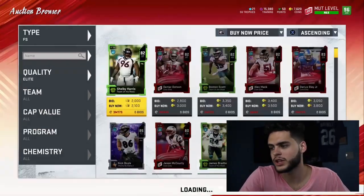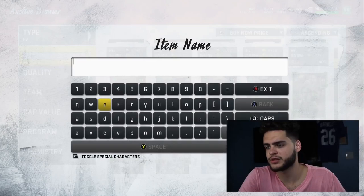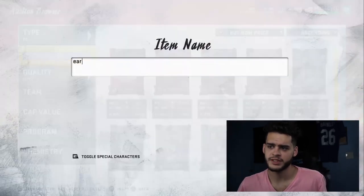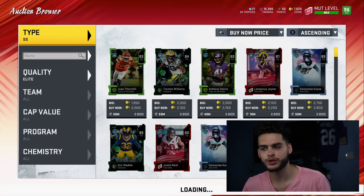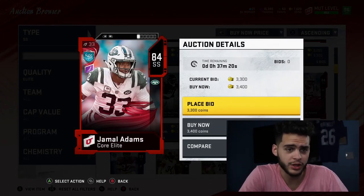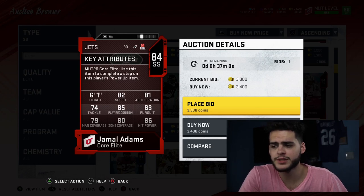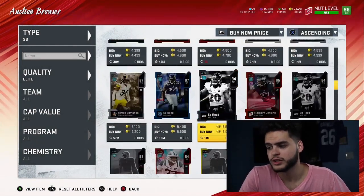For example, Earl Thomas week one was like 150-160k. People wanted him — he was the best free safety — but he wasn't that fast, couldn't really hit, just had good zone. Meanwhile, Jamal Adams was 84 overall and significantly cheaper, around 45-50k — almost 100k cheaper. He was faster, had better hit power, good play recognition, decent zone, and could stop the run which was huge in a run-heavy early meta. Save yourself 100k — don't just go for the best overall rating.